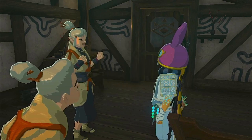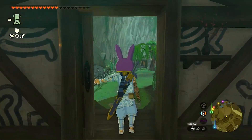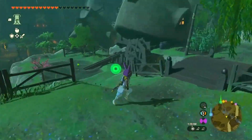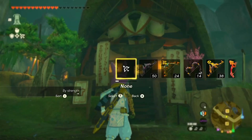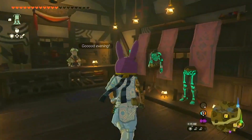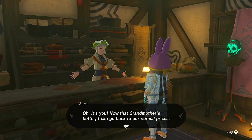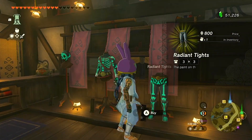Give it to Lasley and complete the quest. Now that you've helped Clary's grandmother, head back to the Enchanted Shop in Kakariko Village. Clary will be grateful and lower the prices on the Radiant Armor pieces: Radiant Mask, Radiant Shirt, and Radiant Tights.